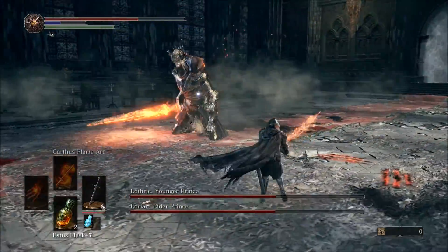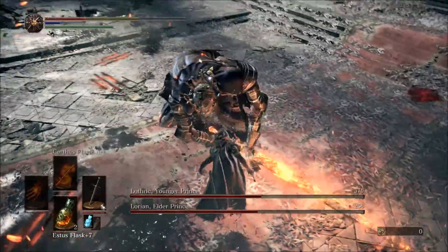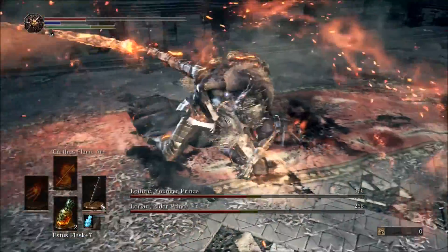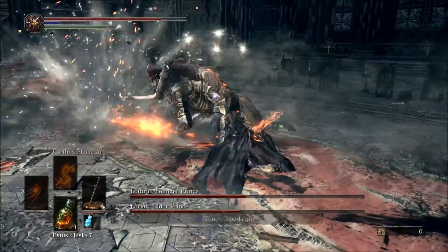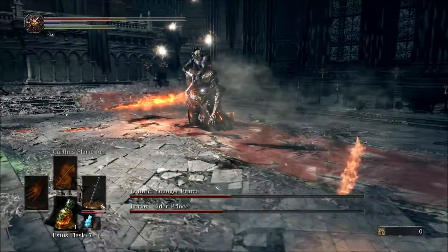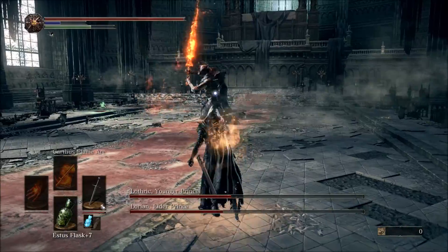Now you'll see I just go for his back. So stay close, roll through the attacks, and hit him in the back every time you can — one or two hits depending on how fast your weapon is. You'll know how many attacks you can get in. Watch out for that stuff. If you're a ranged character, the second half might be harder because of him being on his back, but with melee he isn't so bad.